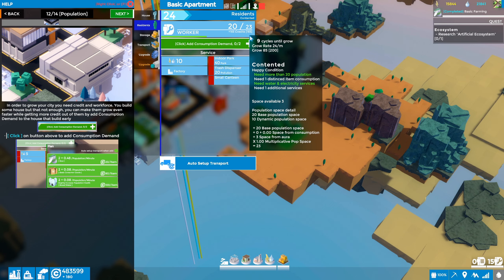The population of citizens here are contented. To increase it, the white items are the ones we need to satisfy. We've got more than 20 population — satisfied. We've got water and electric services — satisfied. But we need one distinct item consumption, which I think is the rice, and one additional service. Space available is three base 20 population and 10 dynamic.